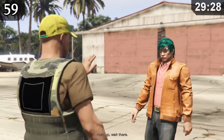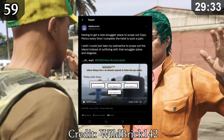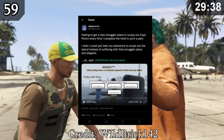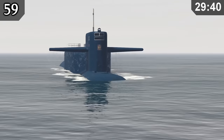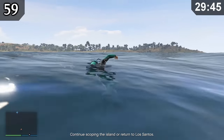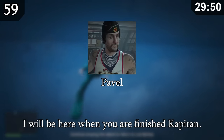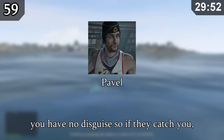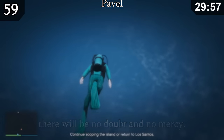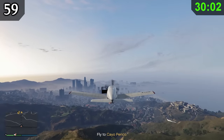In the Cayo Perico heist, there is only one way to scope out the island — by pretending to be a smuggler. However, in the game files there are voice lines from Pavel suggesting a second method was planned: using the submarine itself to get close and then swimming onto the island. You would have had no disguise, meaning getting caught once would fail the mission. I personally would have preferred this, as it would have saved us all from the annoyingly long plane rides.